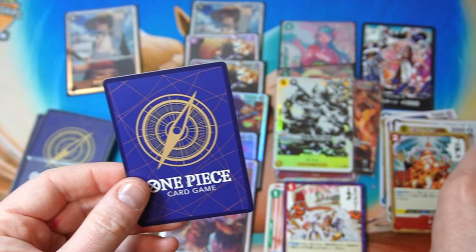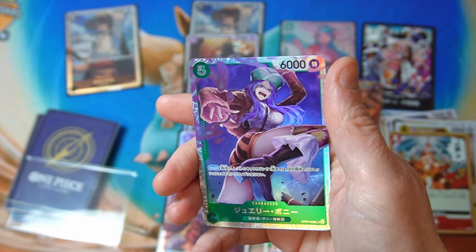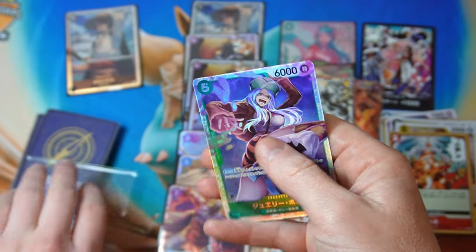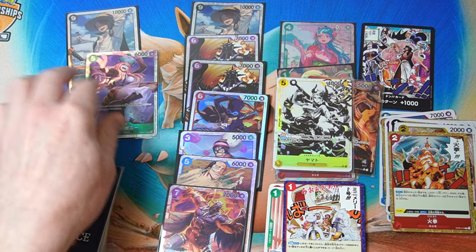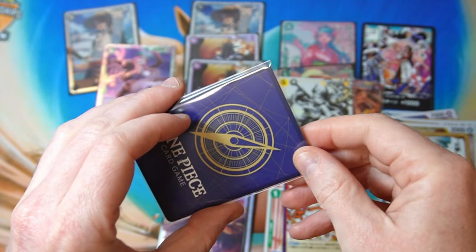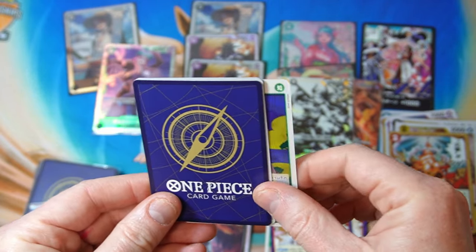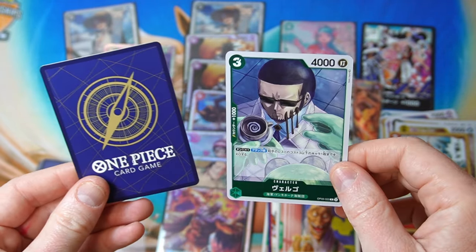All right, rare and then — okay, if we got a parallel leader of that one it would be very good. Still an SR from the newest set, so that's good — a nice one to get. All right, let's keep going. Getting a lot of the same cards which is interesting.